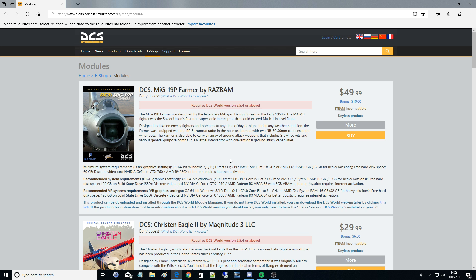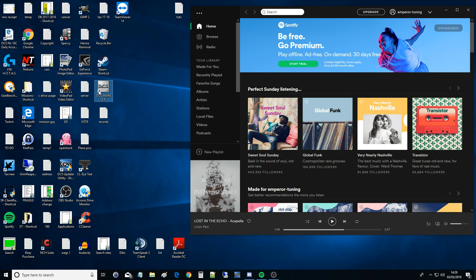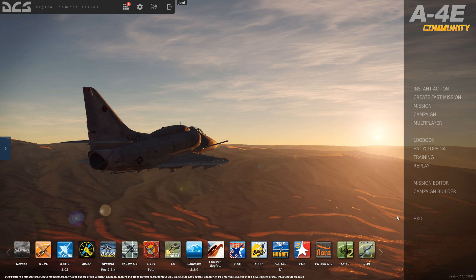Once it's bought and paid for, just go straight to DCS. So this is the first time we've run DCS since we've bought it. Stand by - we're into the main screen now. We want to go to our Module Manager here.